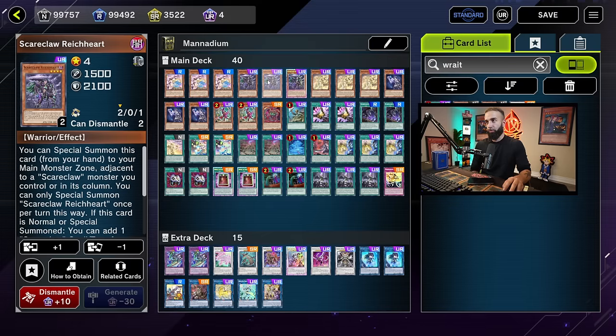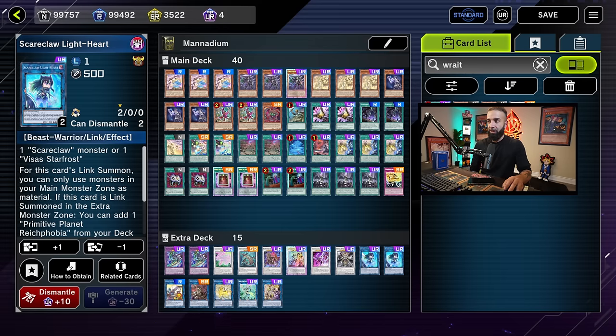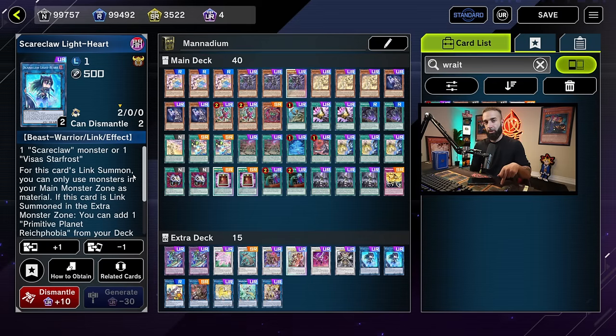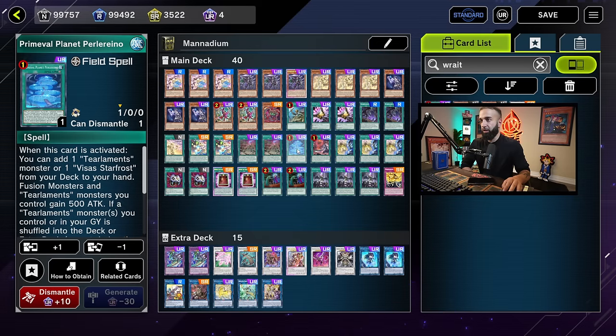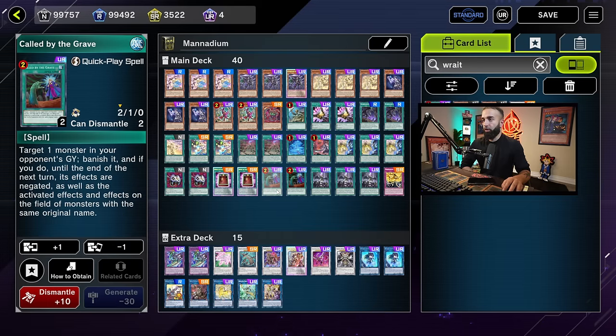Rick Heart searches on turn one and turn two. If they Imperm Lightheart, simply Vice Star Frost it from graveyard and summon it again — as long as you're not using Lightheart in the extra monster zone column, you can use it freely. Play one Imagining — it's broken. Two Obsession, two Rick Phobia, one Pearl Arena, one Right Soft — you play one of each of those at those counts.